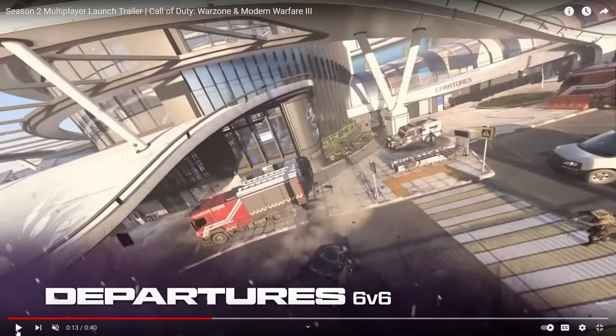Moving on, we got Black Cell, we got some skins, and then we got another 6v6 map called Departures. It's giving me a Vondel vibe. It also gives me a vibe of Almagra, so it's kind of a mix of Vondel and Almagra textures. The lighting looks really nice — can't wait.